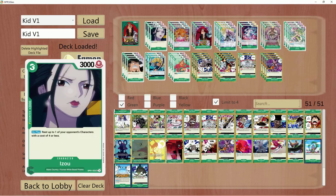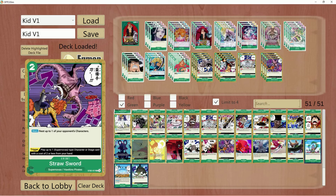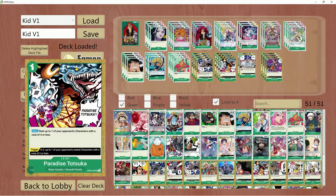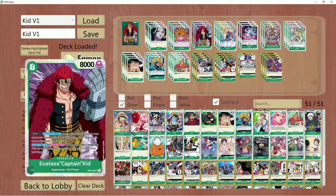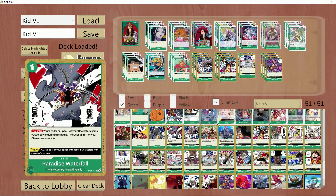This has been my Green Kid list. There are a lot of decks similar to this. I've seen decks running 'You Could Be My Samurai,' which is pretty good — logically, if you play down Kid, you can rest the Kid and whatever other card on board and draw two cards. I've also seen lists with Paradise Waterfall, which I think is pretty good, but it's only really as good coming from the counter.